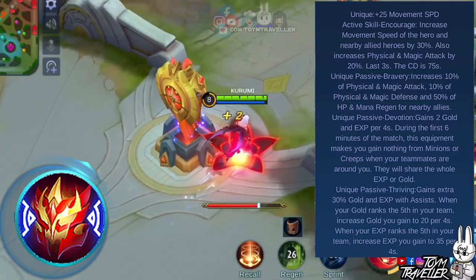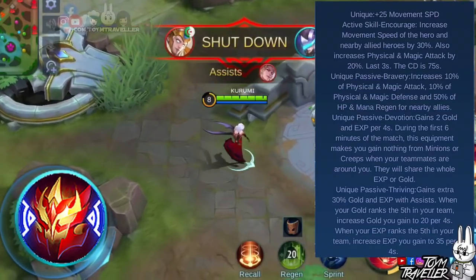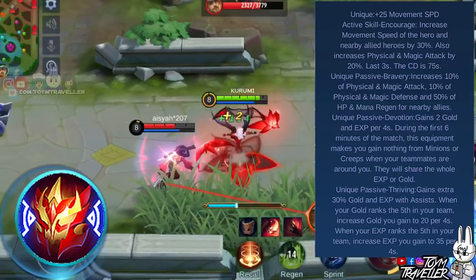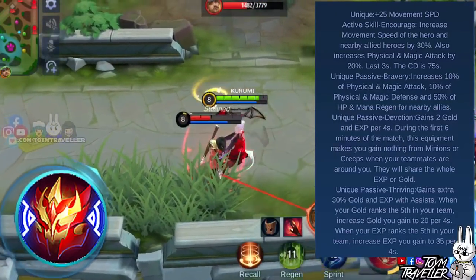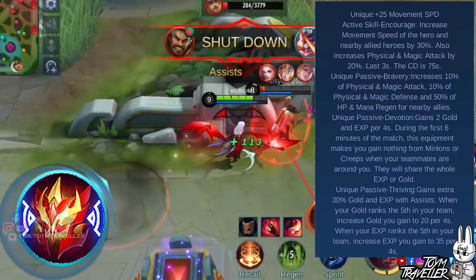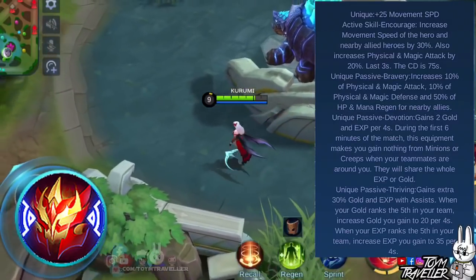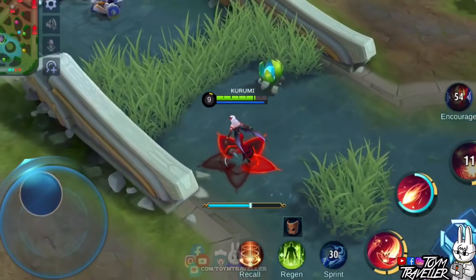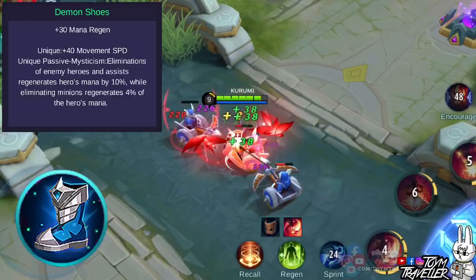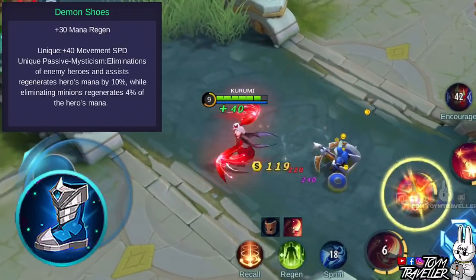Another unique passive of this item is Thriving, which lets you gain extra experience and gold with every assist you make. When you are ranked 5th on the gold rank of your team, the gold granted by Devotion is modified and you will receive 20 gold every 4 seconds. You will also be granted 35 experience per 4 seconds when you are the 5th rank in the experience or level department. This is a really good item to help you and your allies chase enemies or escape death. For your boots, you can consider buying Demon Shoes, which grants mana regeneration and movement speed. Its unique passive regenerates your mana upon eliminating minions or killing an enemy hero or assisting an ally.